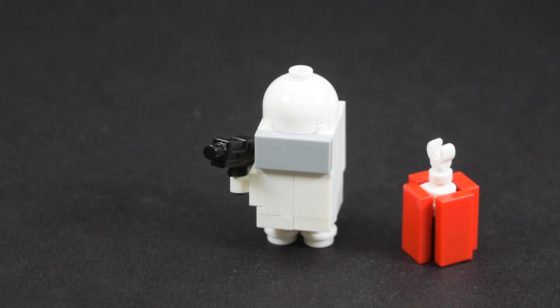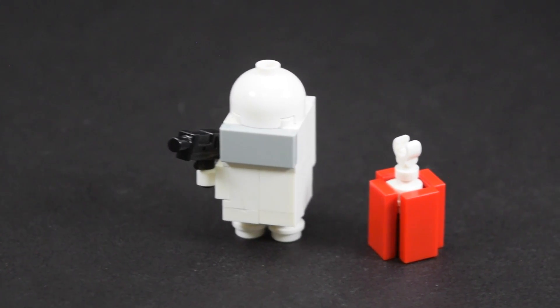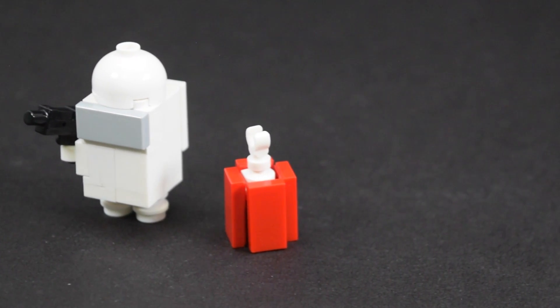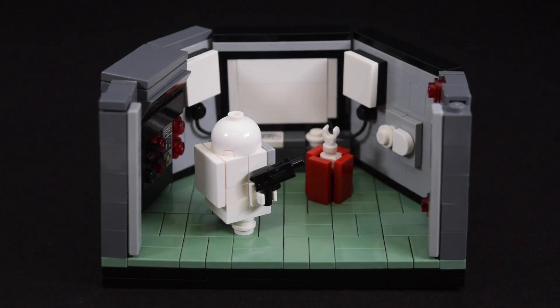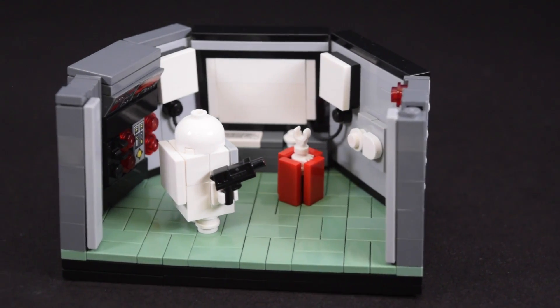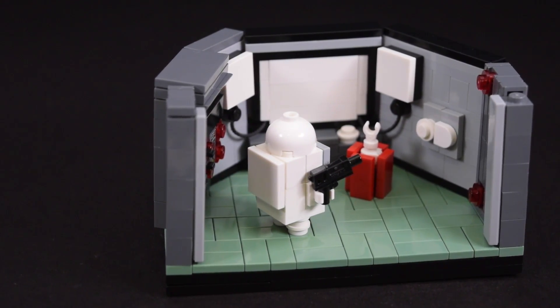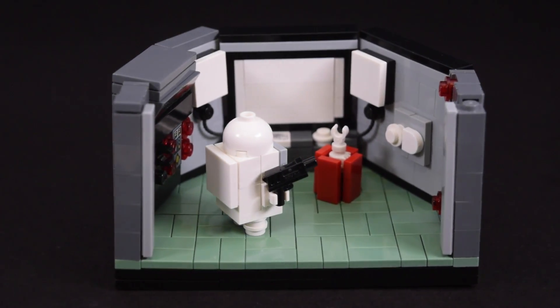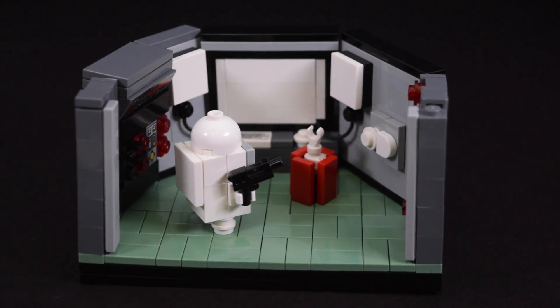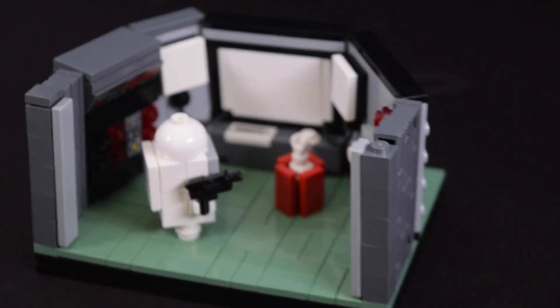I also made some of the characters to go along with this build. I made a white imposter and a dead red crewmate. If you want to learn how to build them, stay tuned till the end of the video where there'll be a tutorial. For the security room itself, I really enjoyed building it, mostly because it was an excuse to play more of the game, and because it was fun designing it as a whole. The floor is pretty basic — it's tiled off using sand green.